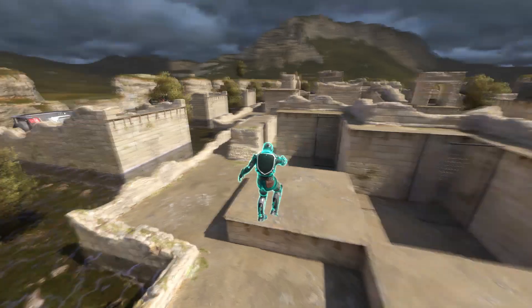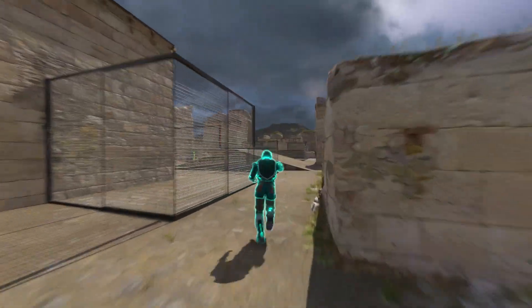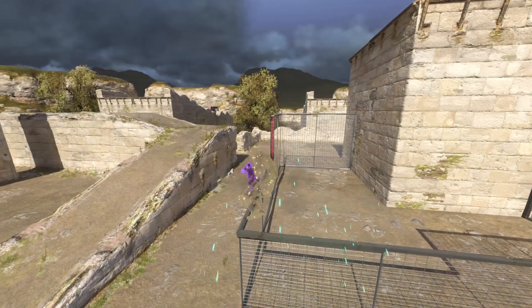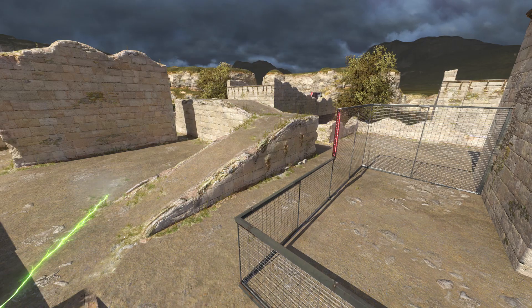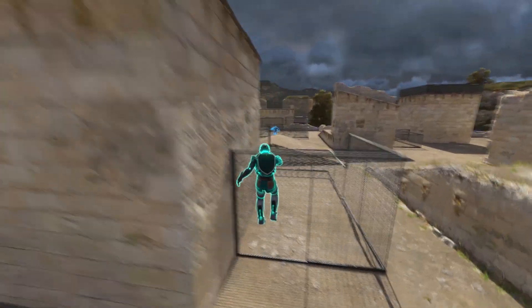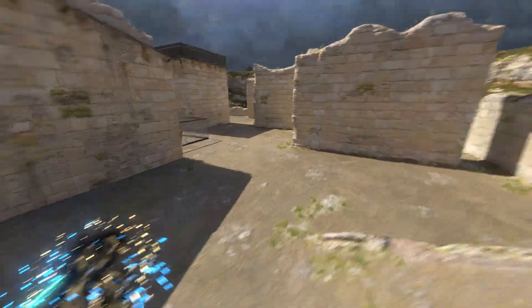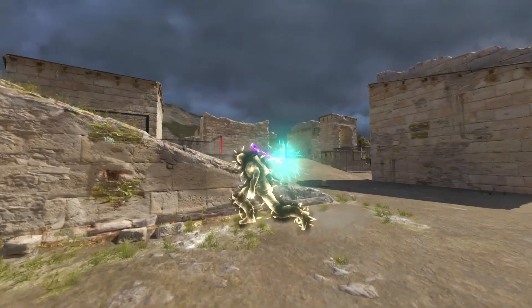You have the ability to jump, which can be useful for avoiding some fire, but it can also be your death sentence. Any time you go up in the air after that jump, you're going to be really easy to predict for your enemies. Whether they're using a railgun or their standard rocket attack, it's really easy for them to predict where you're going to land or where you're going to be in your trajectory. So you're going to want to avoid jumping.